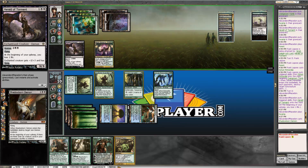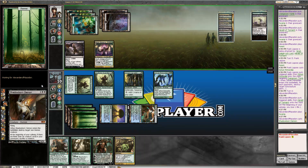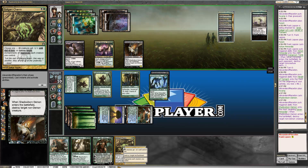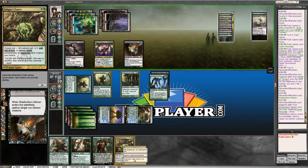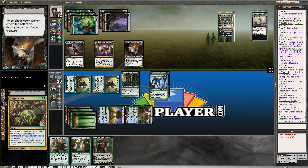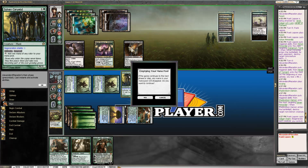Let's regenerate our guy. Wait, can we — destroy target non-demon creature? We can't actually do that. I might block the Jarad with this guy. Oh, you can block Jarad if you want to lose all your mana. I'll lose two mana, and I just gained a land, so I have one less mana than last turn — actually two less, because this guy himself is going.